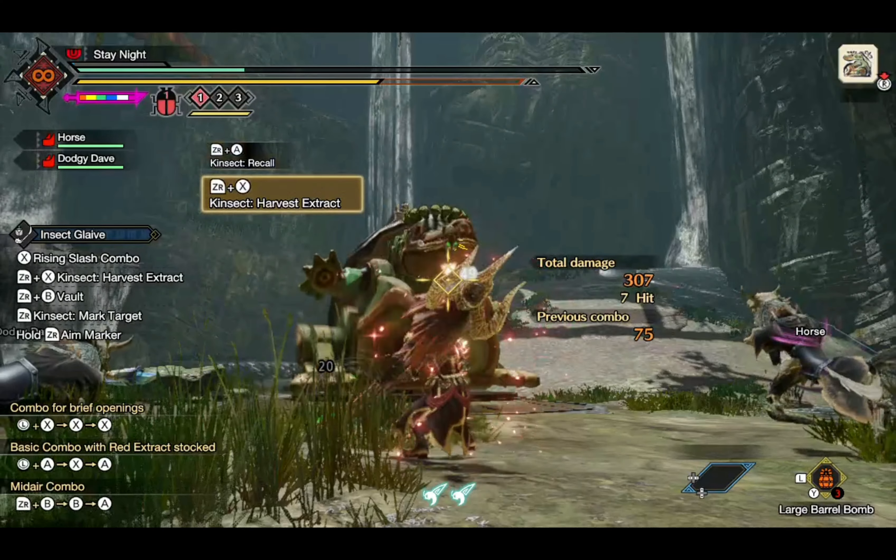We can also stack this with Dango Medic, which as you can see, the difference is already very apparent, bringing it down to 5 extracts to fill our health. That's almost a 40% increase.